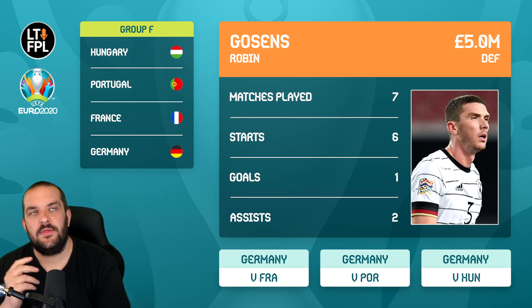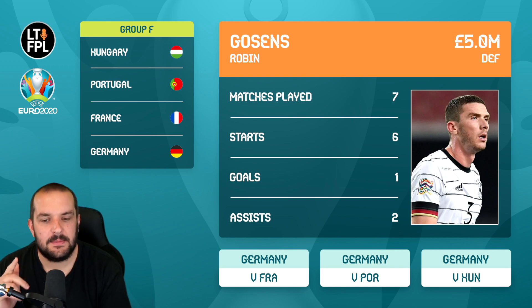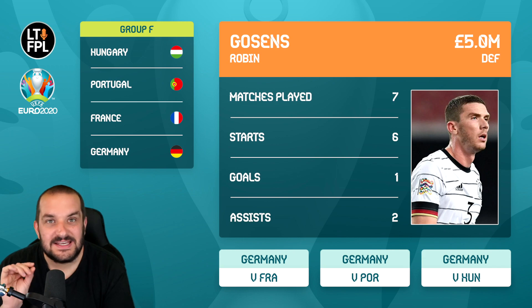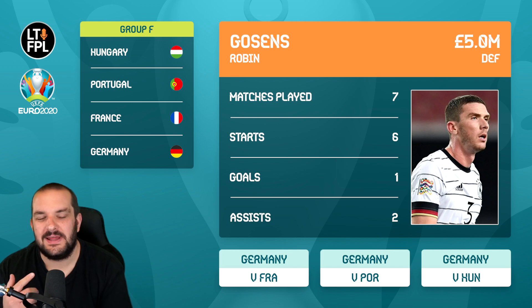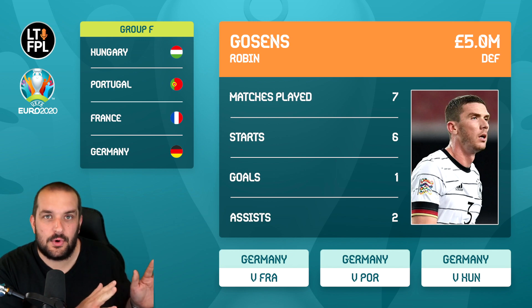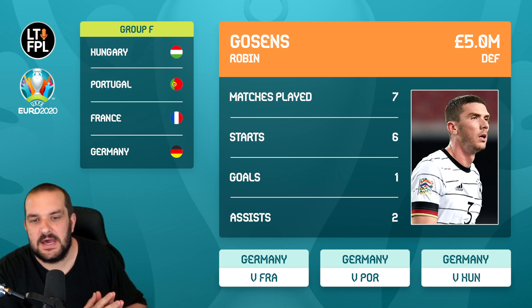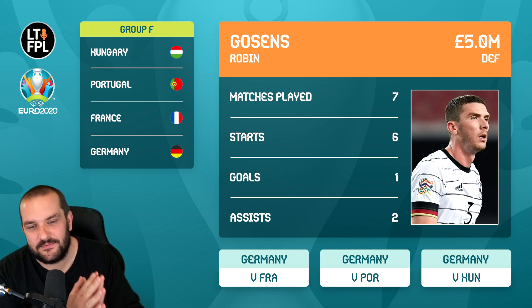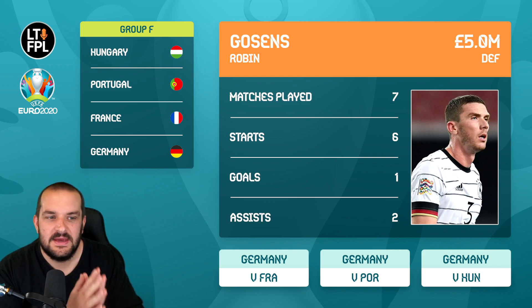He plays on the last day of match day one, so you'd only need to bring him in as a last-minute punt if your other defenders have blanked. He could get you an assist, maybe a goal, possibly even an outside-chance clean sheet — it's like a free punt. He's only half a million more than the base defenders. If you're on limitless in match day two it doesn't matter, and match day three you can have him back for Hungary. He's one percent owned, very attacking in the German back three. Germany in match day three is a team a lot of people will want to target. For five million I like him.